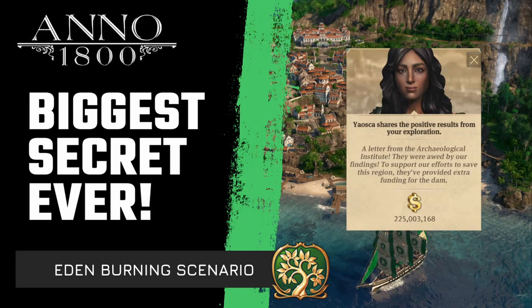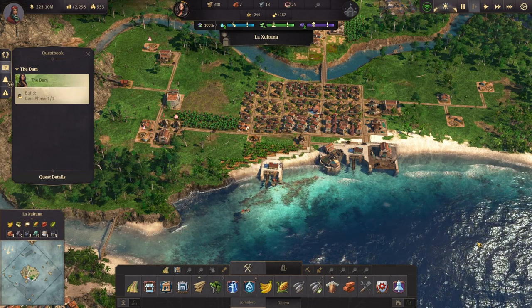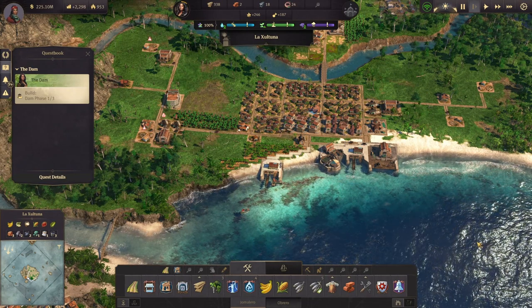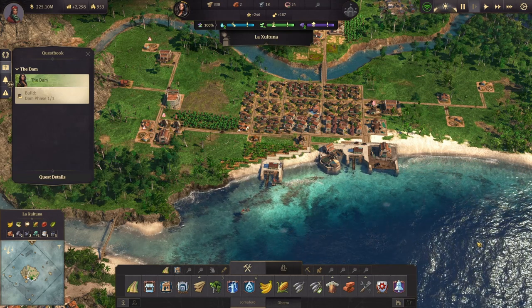Welcome back to Anno 1800 and we are in the Eden Bunny scenario, the first scenario that came freely end of last year. This has been going for a while and I have a lot of videos on my channel on how to get the gold medal and things like this. So why are we coming back to it?